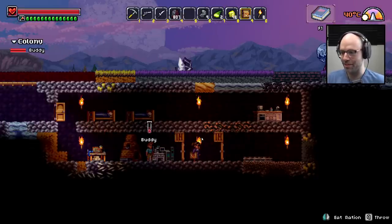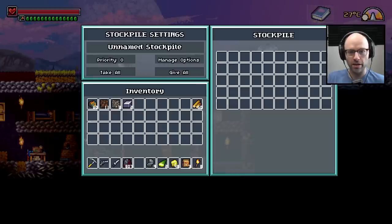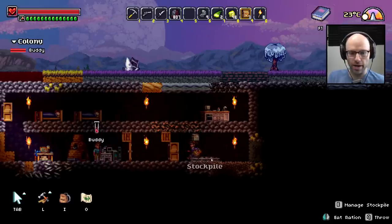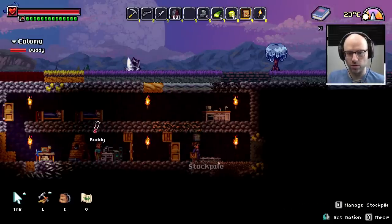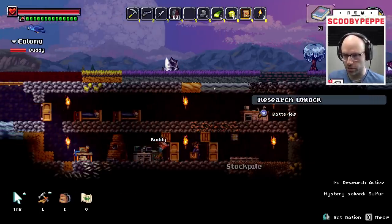We'll do something with this room later. Is there a way I could manage this stockpile and make it just for ores? This could be our ore stockpile — that way, Buddy will just grab the resources and drop them right here. Research unlocked sulfur. Research unlocked batteries.